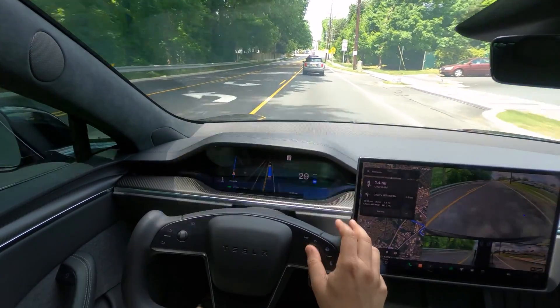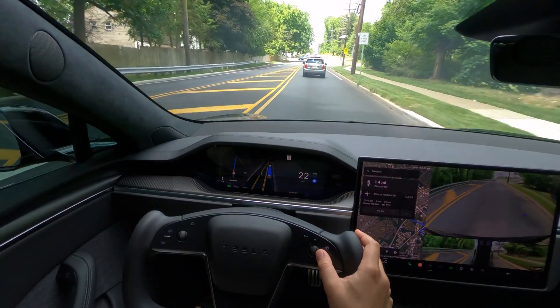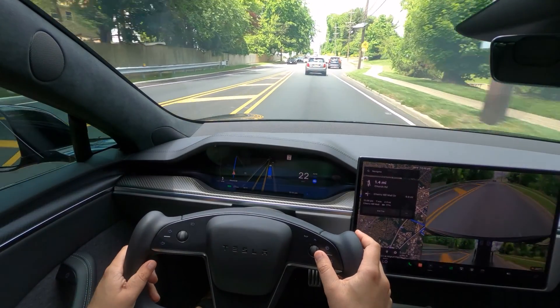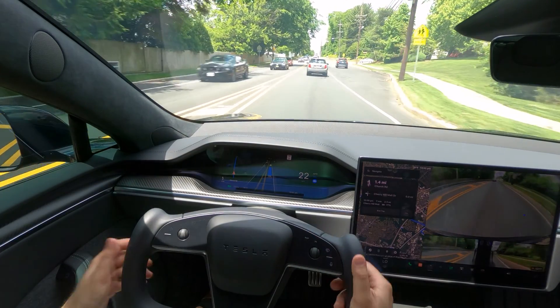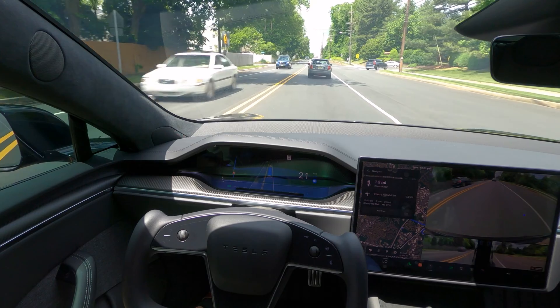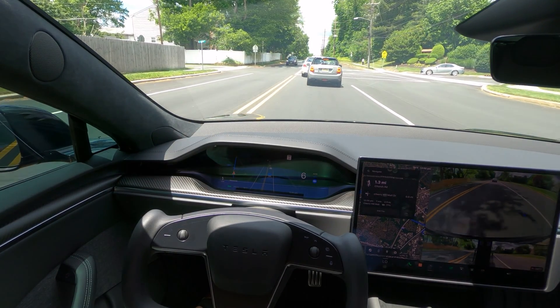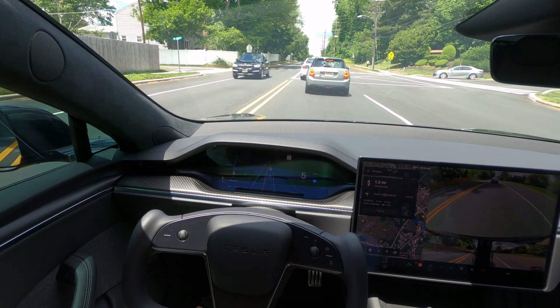If you're wondering why I'm scrolling the wheel, it's mainly because if you get a nag to touch the yoke, instead of tapping it you can just scroll the wheel instead. One of you guys mentioned that in a video comment, so I really appreciate that — I did not know about this tip.